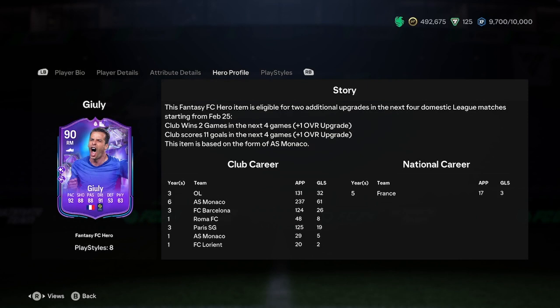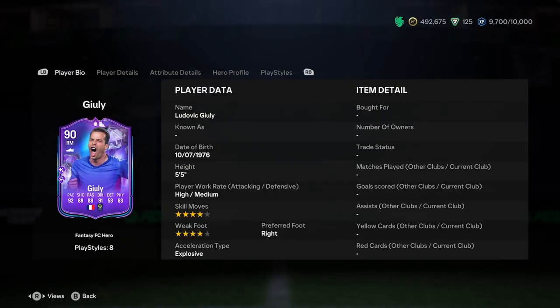Just before we get into the player analysis, we're going to have a look at how much we think he's going to get upgraded. Let's quickly find the club form up here and have a look at their next few fixtures. It is very possible that they score 4 goals, 11 goals in the next 4 games, but winning 2 — they've got quite a hard few. So I think he'll get 1 upgrade here and he will turn into a 91 rated.